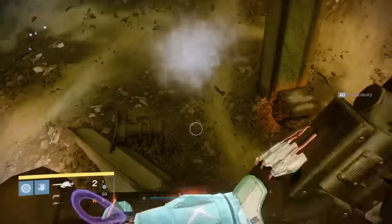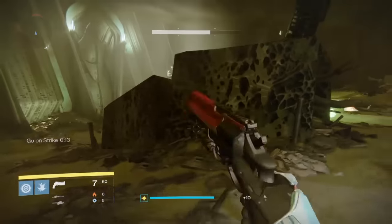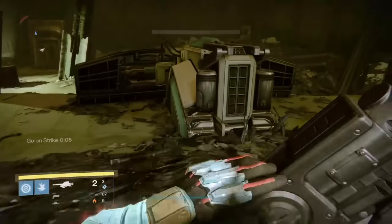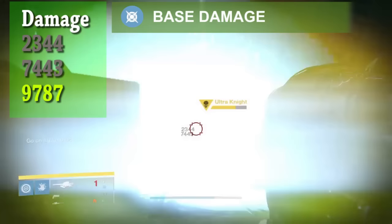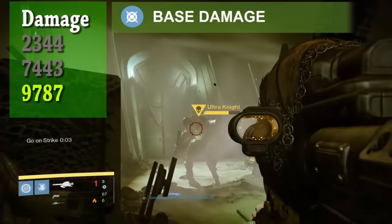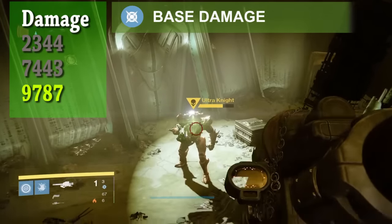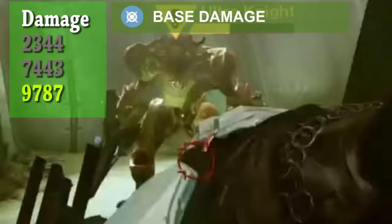Let's go over the damage percent increase you can get from cluster bombs. I needed a test dummy so I loaded the dreadnought and made my way to the ultra knight. The first shot will represent the base damage of this rocket launcher without cluster bombs. Looking closer, we can see a damage output of 9,787.